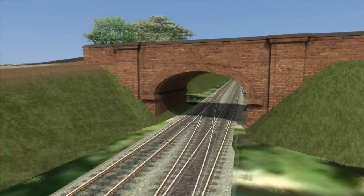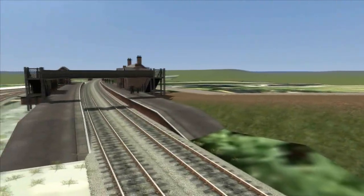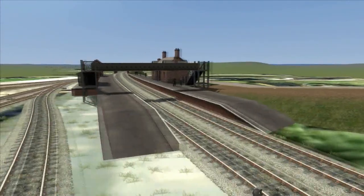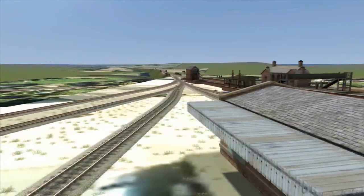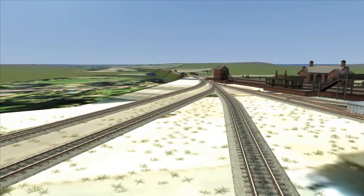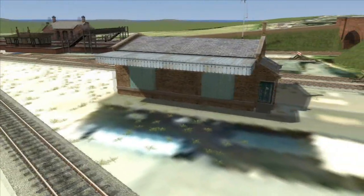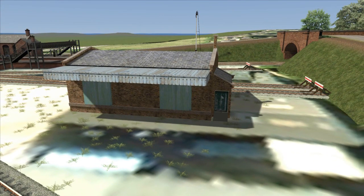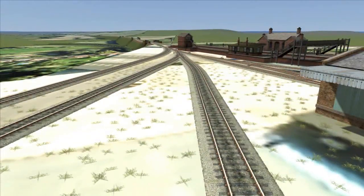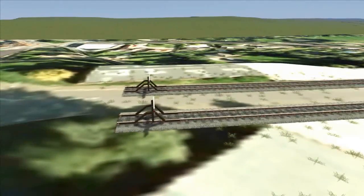Some of the key station features are in position, and the co-acting arm signal for the home or starter signal is in position — again one of the lower quadrant signals. These are available on the UK Train Sim sites, made by somebody called Anthony Brailsford. You should be able to find them quite easily. He's made a lower quadrant and upper quadrant set, although the upper quadrant set is for the Southern Region — though I have still used those as well in my route.